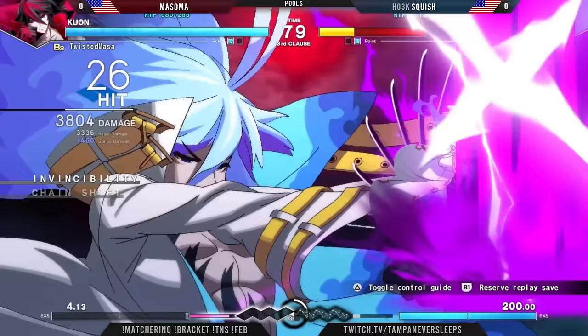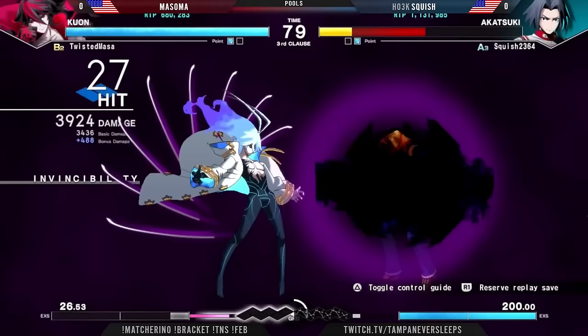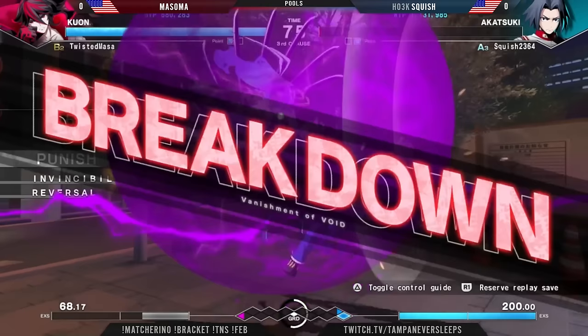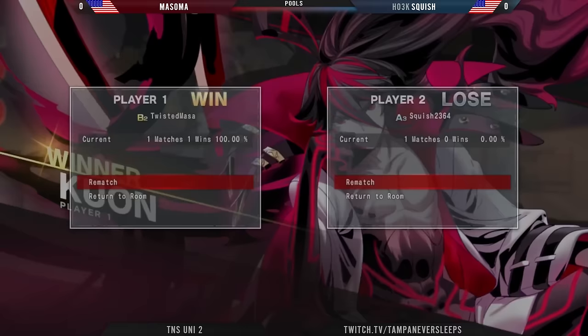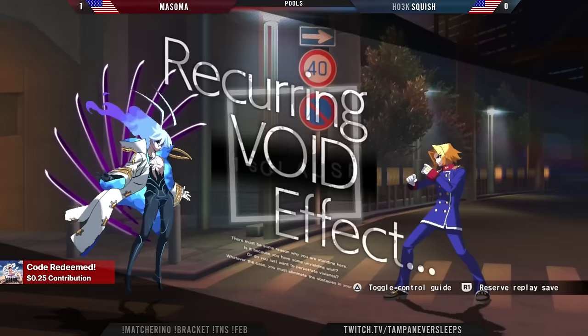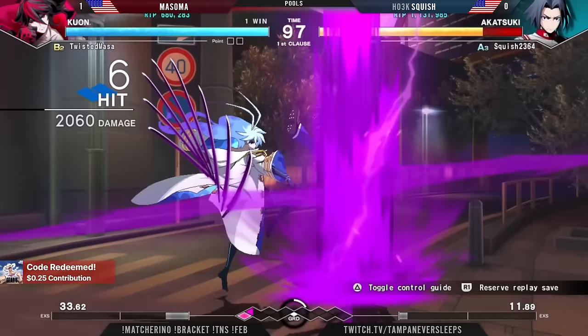Stripped here. Nice. Infinite work. He's doing a lot more damage in Uni 2, but not quite enough to kill. Tech throw. Squish does not find the game and it's the DP to seal out game number one for Masoma. If you're spending an infinite worth around that point, you can expect a lot of players to hit around the 4K damage mark. That's usually the goal you want to hit if you're ending with an infinite worth, especially if you're spending 200 meter.